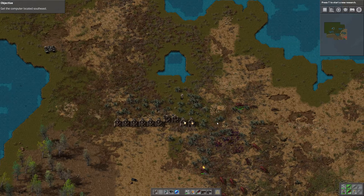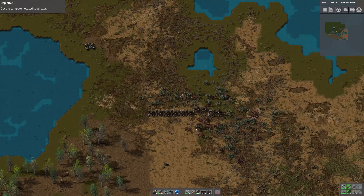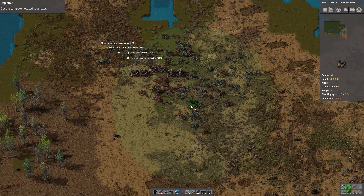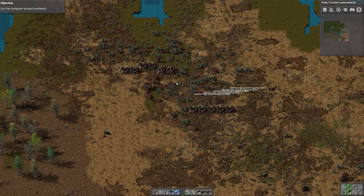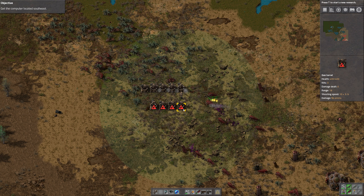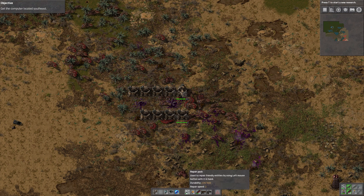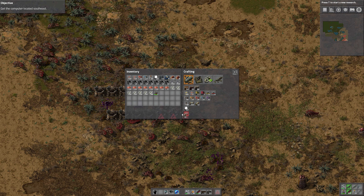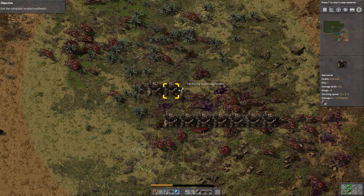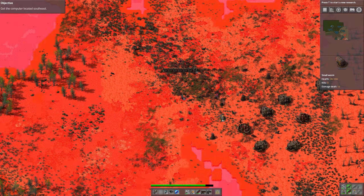Welcome, dear aliens. Just repair that guy real quick and tear some of those guys down. Bring them all a little bit closer again. Alright, I think now I can probably go a little bit in there and try to kill off those worms.